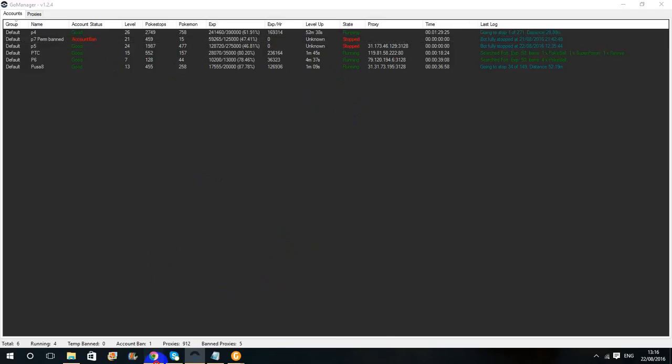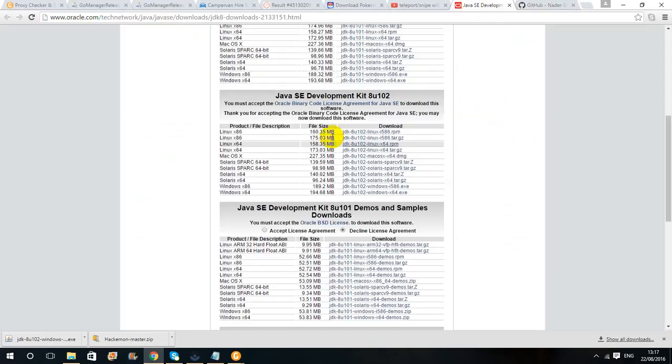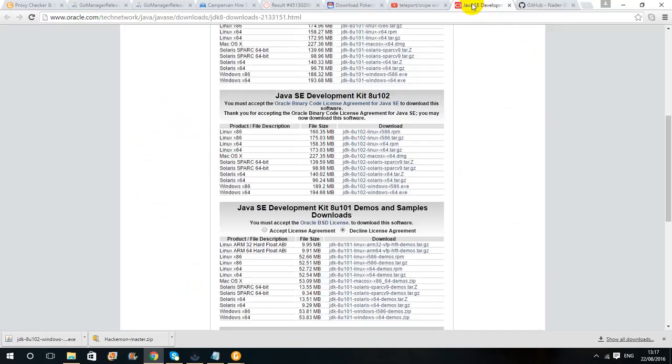If you want to download this new bot, I'll leave it in the description under 'new but not tested.' What you're going to do is open it, download it, then get Java, find your system, and download it. Right now I'm just going to download the Java version and run it through, and see how this is going to work and if it's as sufficient as they say.